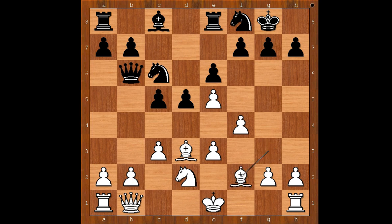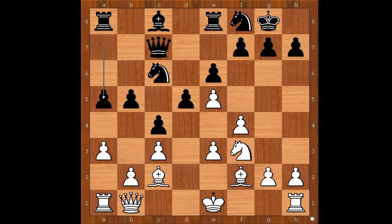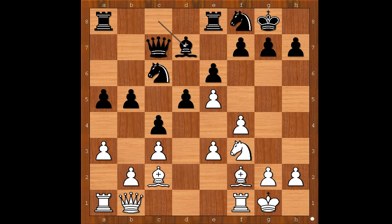Bishop to f2, taking care of the pawn on e3. c4, bishop to c2, queen to c7, knight to f3, b5, a3, a5, and white castled kingside too. Bishop to d7, knight to g5, black to move.